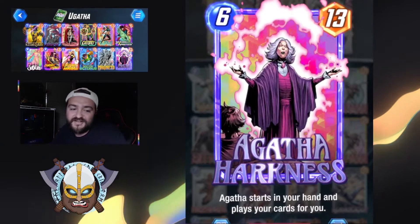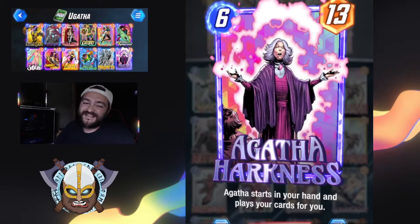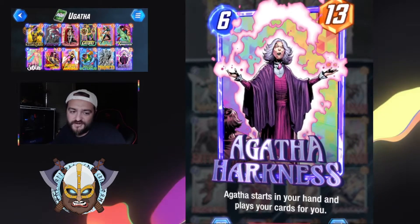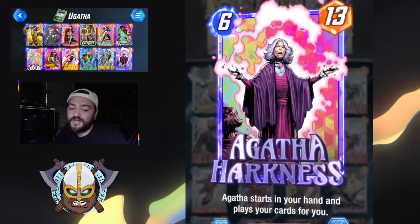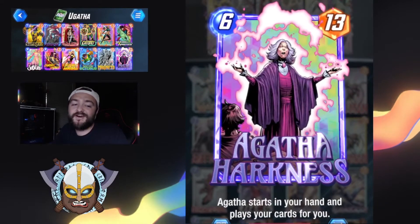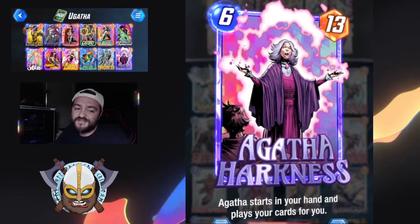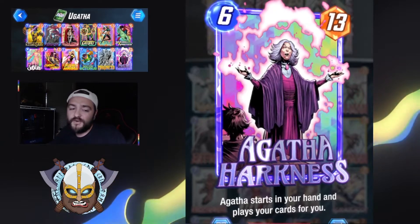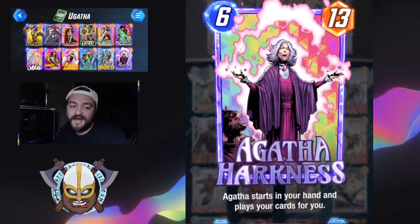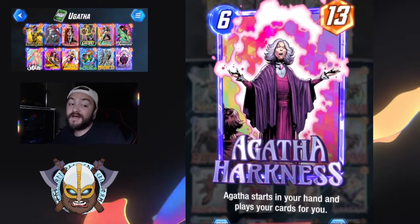So who is Agatha Harkness and what is she doing in our deck for us? Agatha Harkness is a 6 mana 13 power character with the ability of starting in our opening hand, and she is also going to be playing our deck for us. Rocking that 13 power is nothing to shrug off, and with her we're really trying to allow some big creatures to go out onto the field and utilize her playing them out for us.